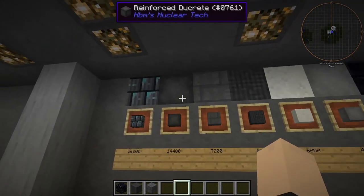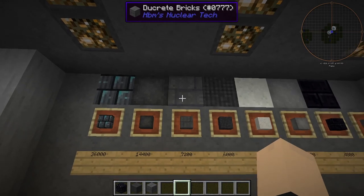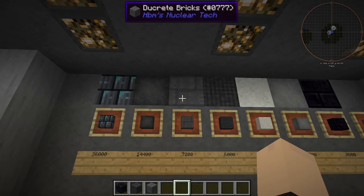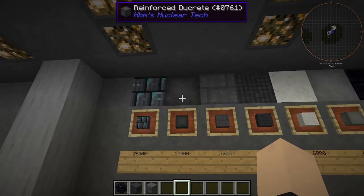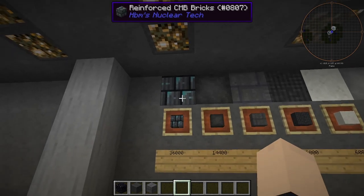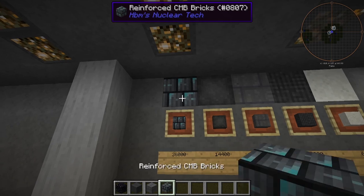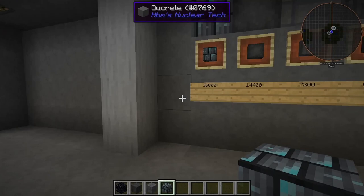Next we have dukrete bricks, which are at 7,200 blast resistance. Our reinforced dukrete is at 14,400 blast resistance. And our reinforced combine bricks are at a 36,000 blast resistance — this is the most blast resistant block in the game. Yeah, that's pretty crazy.